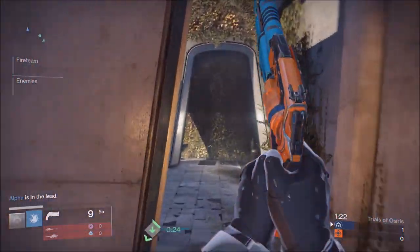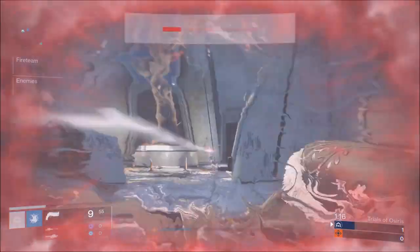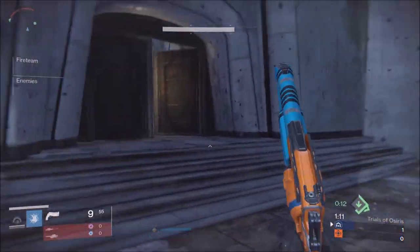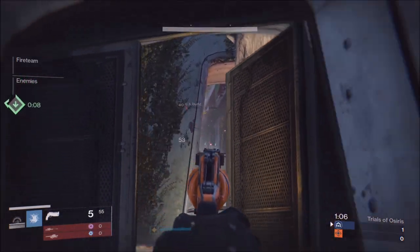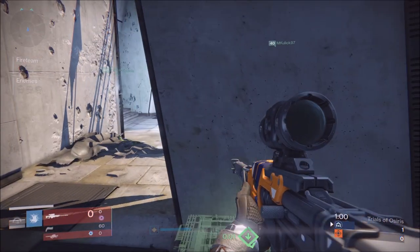Once the match starts, you want to stay together but also disperse into multiple lanes, since there are so many lanes and so much open space. Make sure you get mid-map control because the flag ultimately spawns there. Keep in mind that Trials rounds are only one minute and thirty seconds now, so take that into consideration.